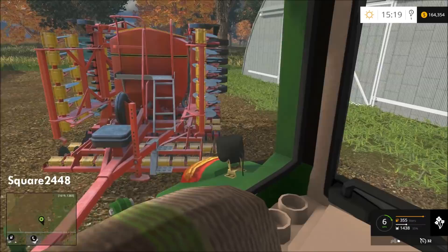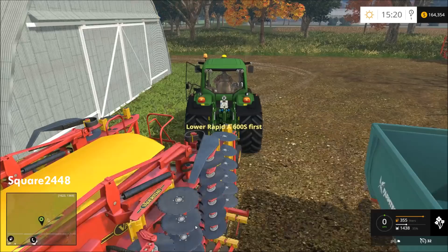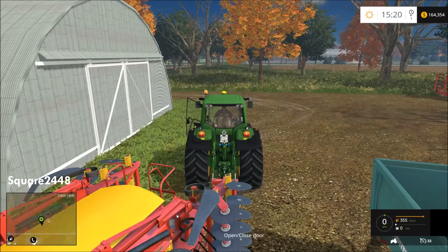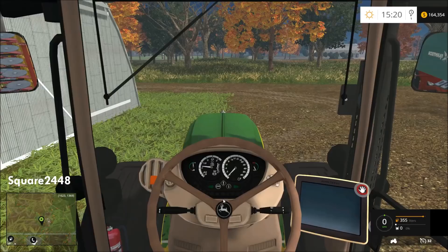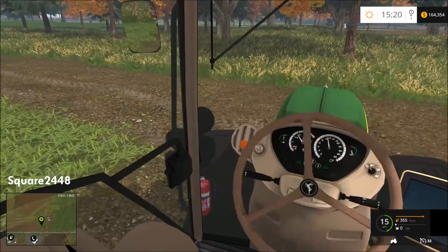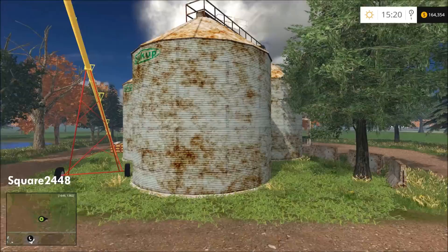We're going to have to go outside and lower it first. This makes it pretty much realistic that we have to get out to attach and detach the equipment. Let's park this up right here for now, right at the entrance — we'll be using this for the mowers.